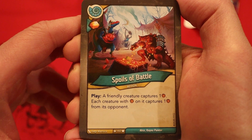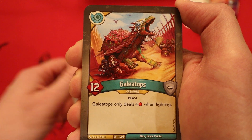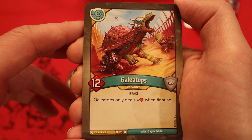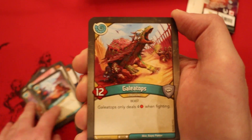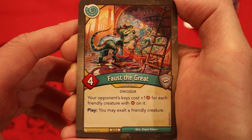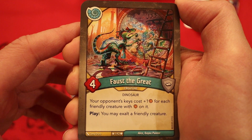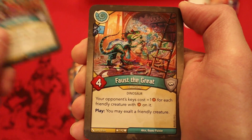Spoils of Battle: amber to every plate. A friendly creature captures an amber; each creature with amber on it captures one from its opponent. Galatops, 12 power, only deals four damage when fighting. Has some really big Sorion creatures in it — a 20 power, a 15 power, a 12 power. Faust the Great, four power. Your opponent's keys cost plus one amber for each friendly creature with amber on it. Play: you may exalt a friendly creature. Great card, love seeing that.